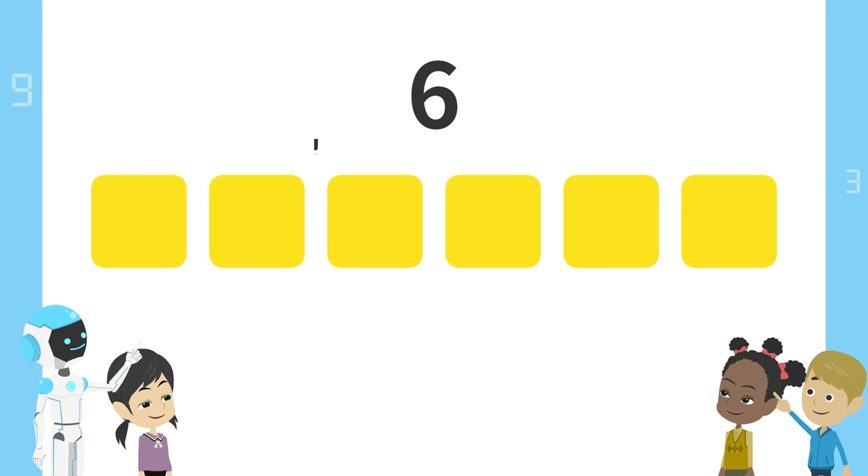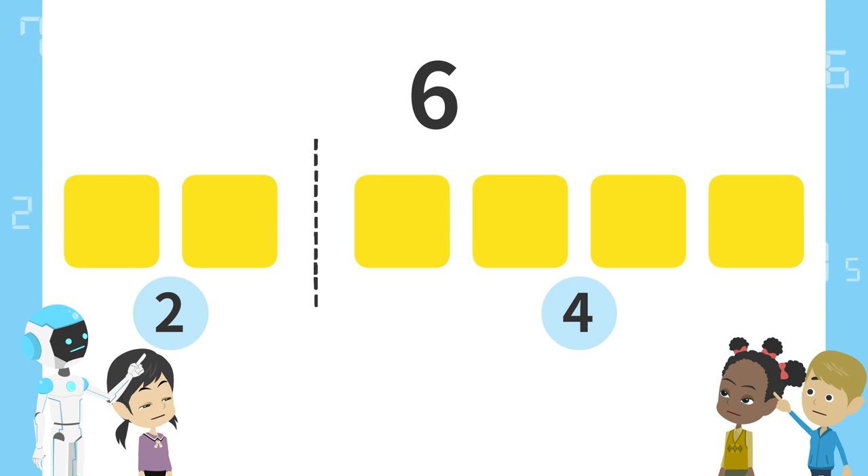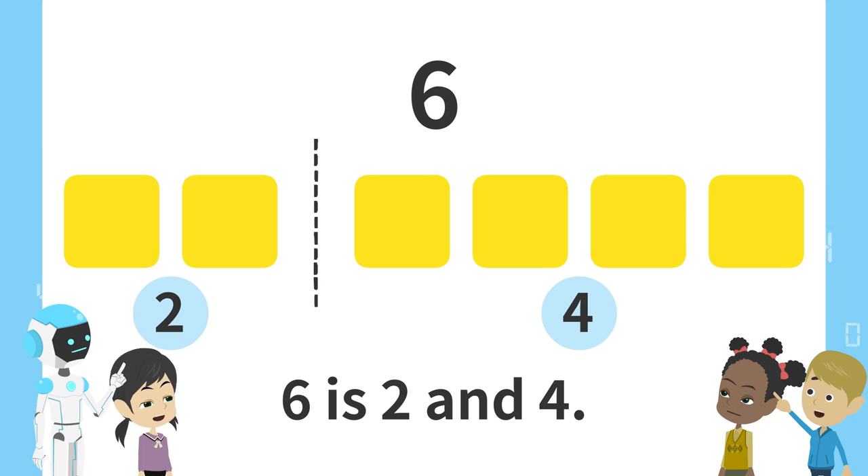Next, here. Two blocks on the left and four blocks on the right. That means six is two and four. Right. Six is two and four.